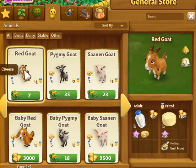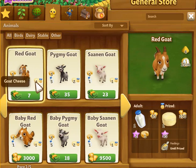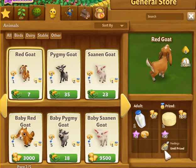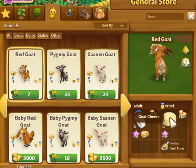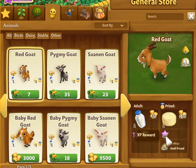For example, here we have a red goat. A red goat gives you one goat cheese when it becomes prize. In order for it to become prize, you have to feed it 40 times according to this. So you feed it 40 times and you get one goat cheese. It also tells you how much XP rewards you get for feeding that prize animal.